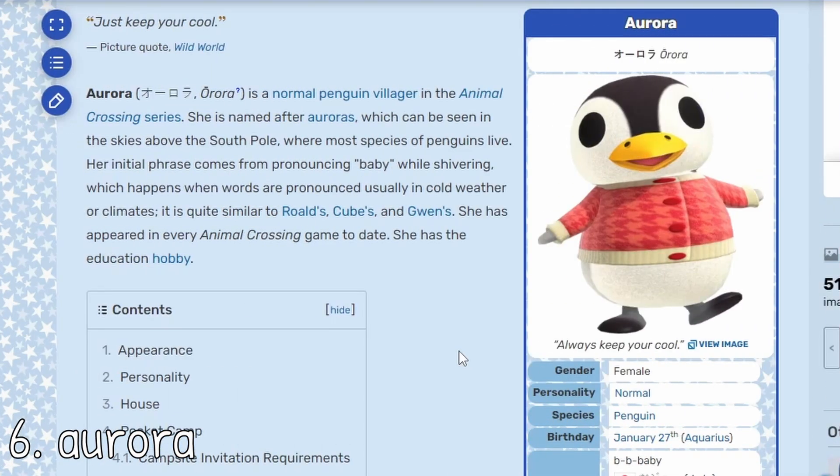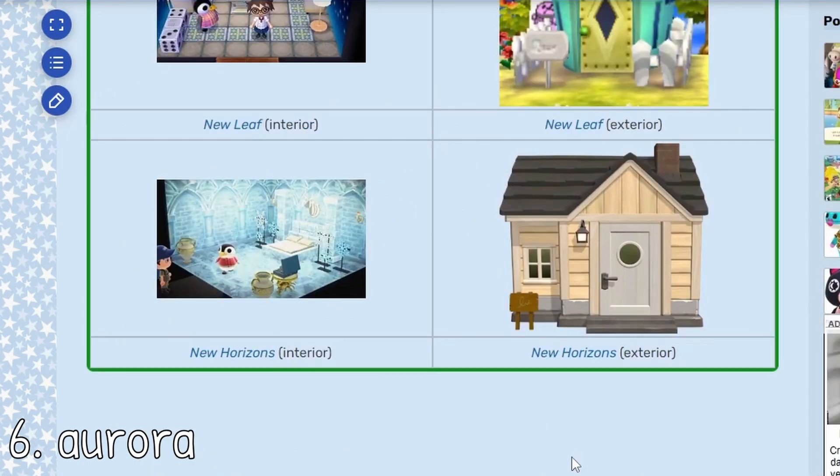Aurora — I could have easily put her at number one. She is probably one of my favorite penguin villagers. As I think I mentioned in the forest core video, it is pretty difficult to put these villagers in order, especially the closer you get to number one. I think villagers from six to one are kind of sharing the number one spot all together because they all make for such awesome Christmas core and winter core villagers. Aurora is such a mega cutie. Look at her little winter sweater — she is literally perfect. If you want to make it really easy for yourself, you can just make an all penguin island for your winter island. I really want to invite her to my island one day, winter core or not.